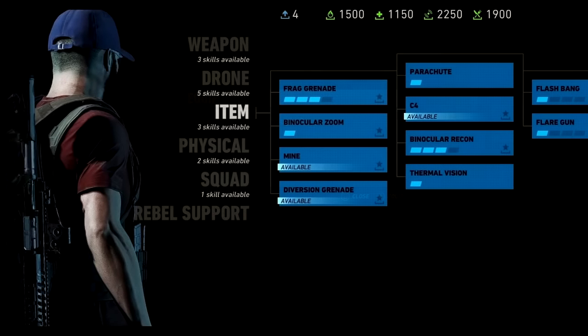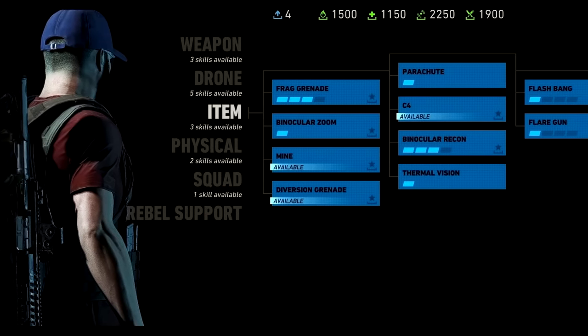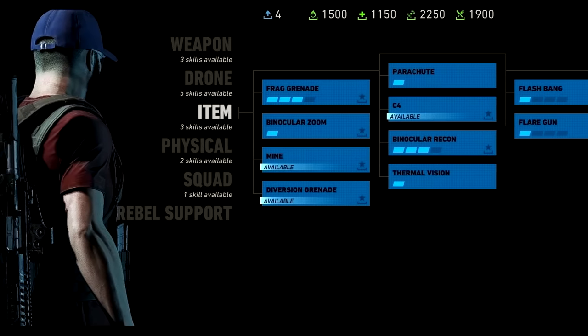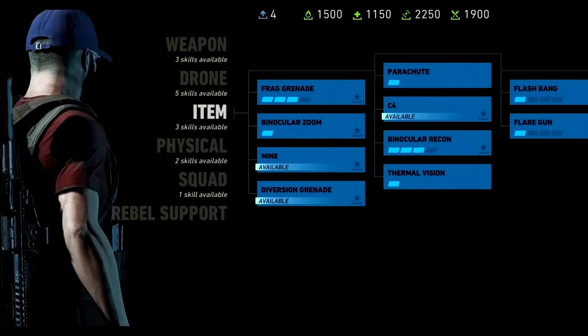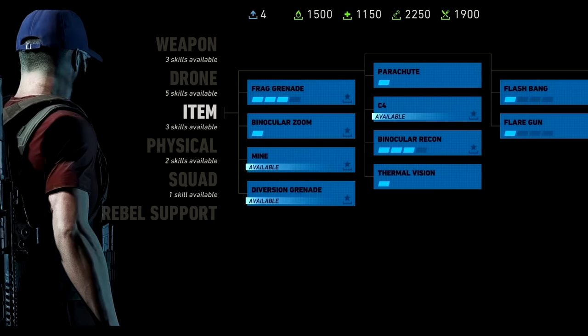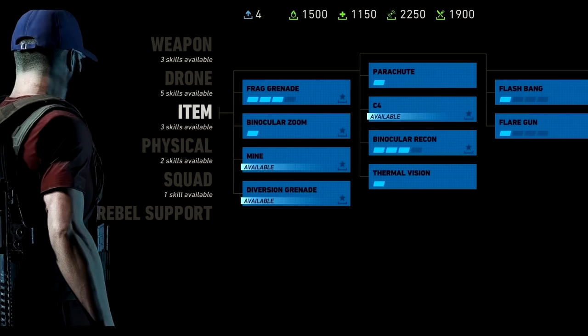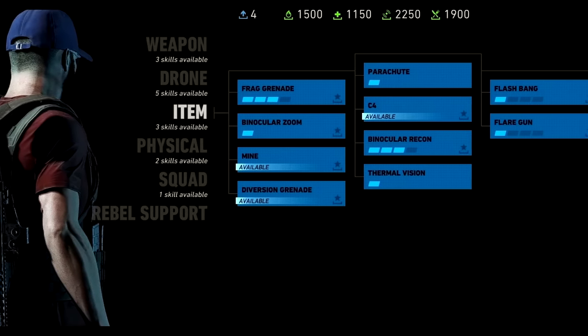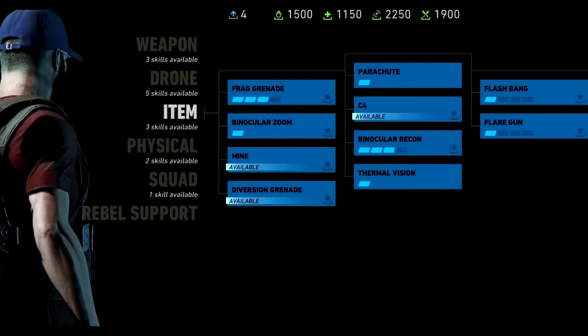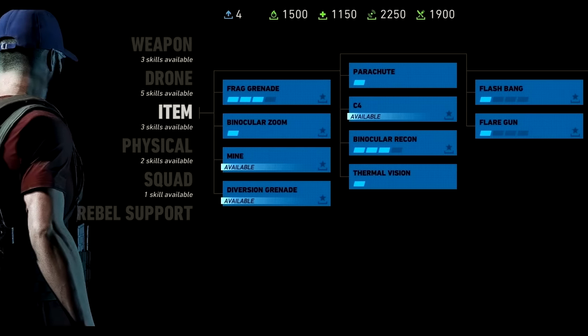The item skill tree correlates directly to anything you take with you to enhance your efficiency in Bolivia — frag grenades, flashbangs, C4s, mines, explosives, diversion grenades, and more. It's interesting to see the parachute in here, as I thought the ghost would have that by default when jumping out of a chopper. So make sure that if you spawn into the game and want to launch out of your chopper, you have that equipped — otherwise things are going to go south really quickly.